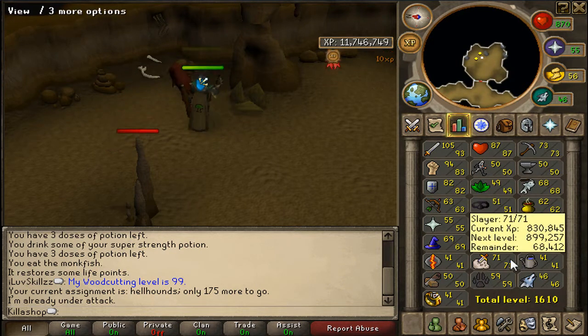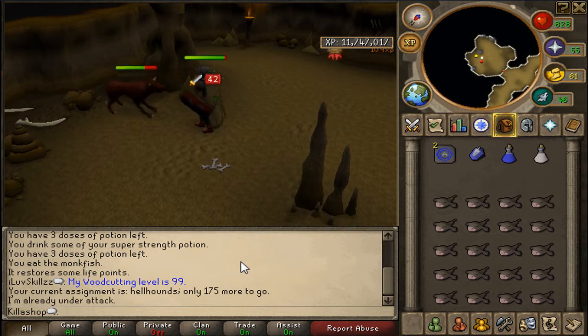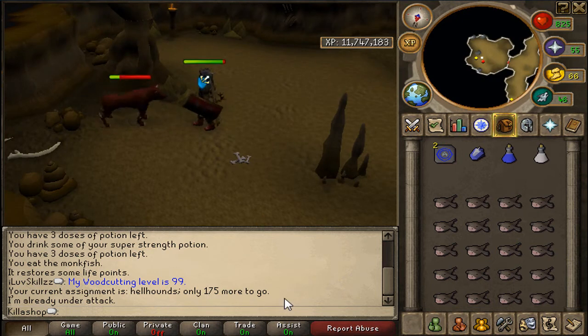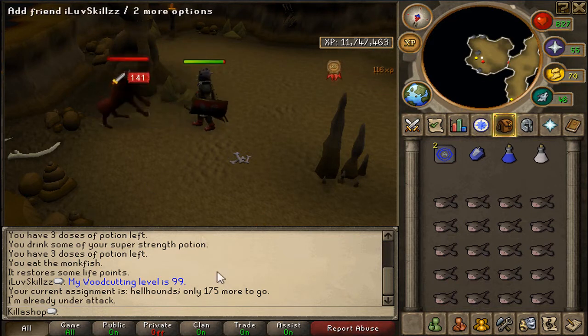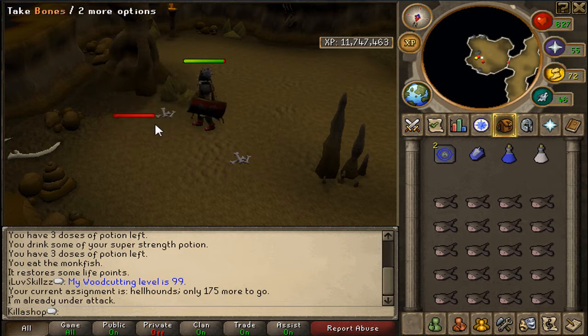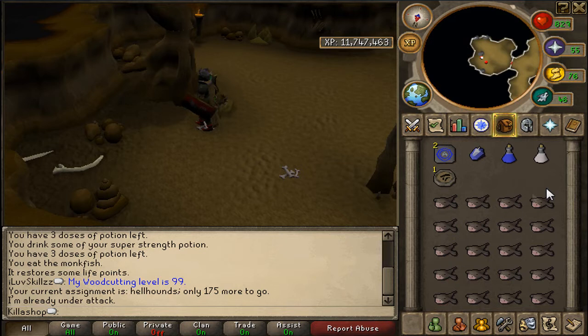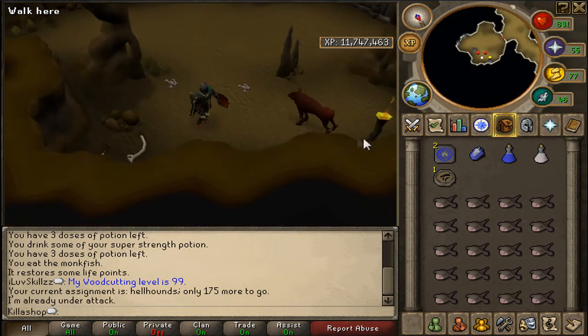So it's a 16x Slayer task, which is okay I guess. The first place is — it's so nice because you get a lot of charms here. In four kills, three of them will drop cold charms, which is pretty good. You also get crimsons, blue and green, but you also get clue scrolls, and if you get a clue scroll they are always hard ones.